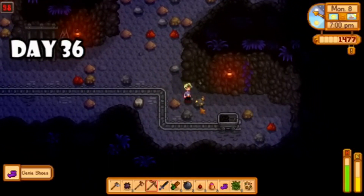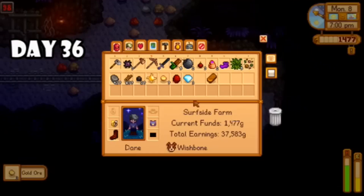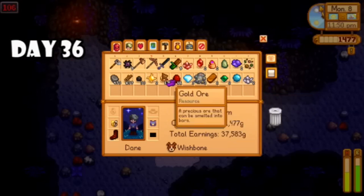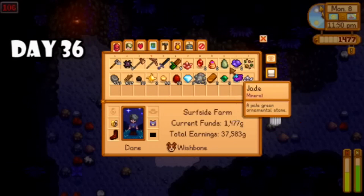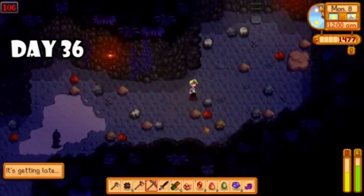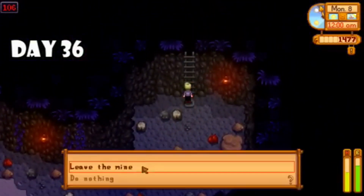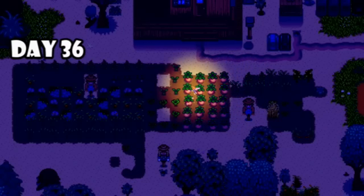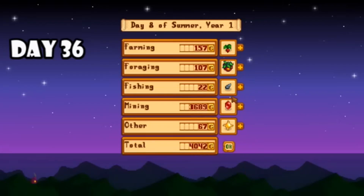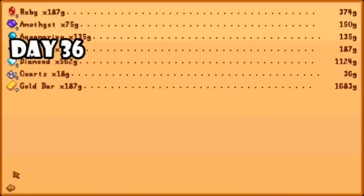To end off the day I even hit level six mining and got the regular bomb recipe. Day thirty-six I did a big mine day, found some genie shoes but didn't hang onto them since they weren't better than my current boots. I had such good items that day so I wasn't too worried about it, and I did hit level 105 in the mine. When I got home I went to bed and the best thing happened — a fairy visited my farm and hit up the melons, which I was so happy about because I really needed the money.